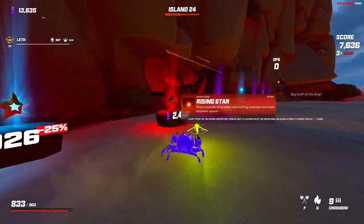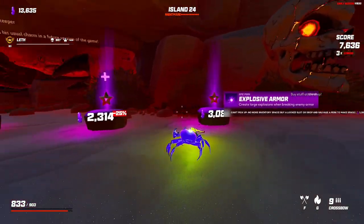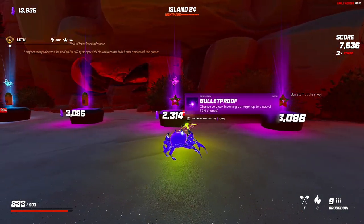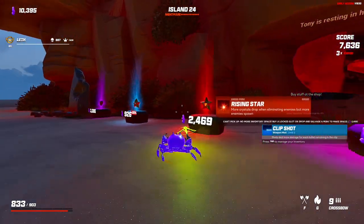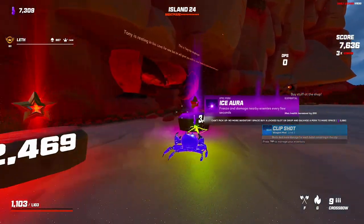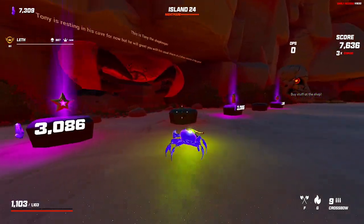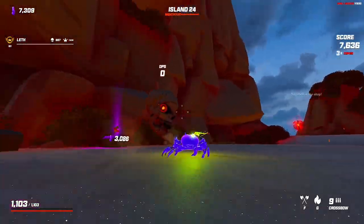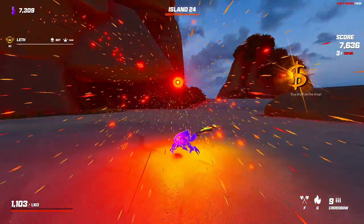More enemies spawn? That sounds horrible. We really need a bigger clip. Critical link would cost 9,000 just to get the item — that's rough. Let's go for crit again.